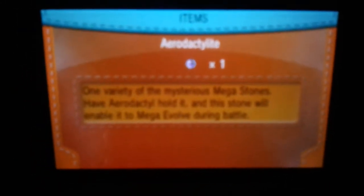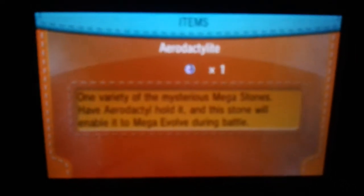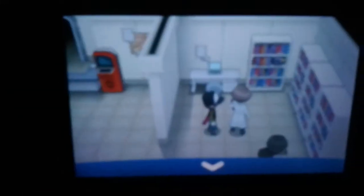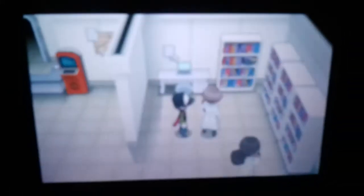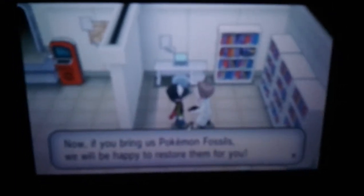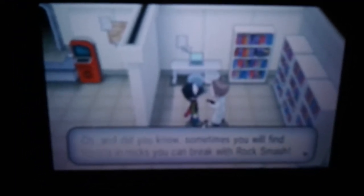This is going to be a really quick tutorial on how to get Aerodactylite and where to find it. Come to Ombrechtown and go to the Fossil Lab. I think it has to be after you do the main story mission involving this — you talk to this guy right here and he'll give you the Aerodactylite.